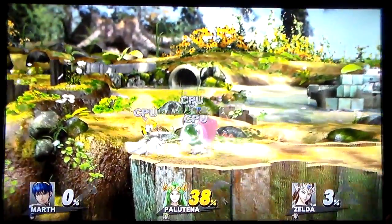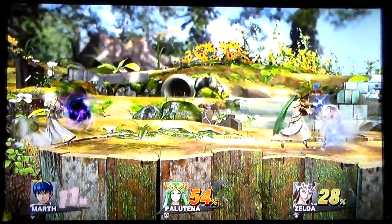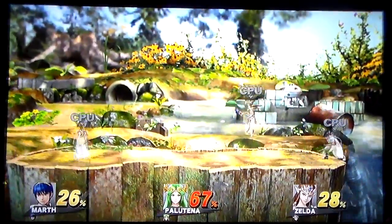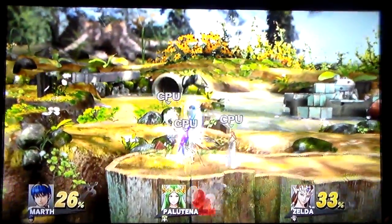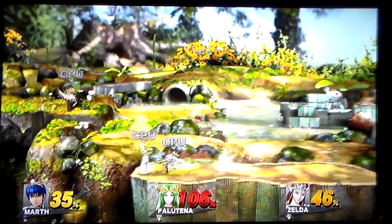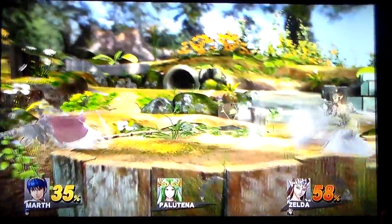So it is still pretty even: Palutena at 38, Zelda at 54, Marth at 8. Here comes the Phantom from Zelda — does miss. The cold from Palutena connects with Zelda — why am I saying Peach? Peach is far down the line. The side smash by Marth takes out Palutena, down to Marth and Zelda. Missing the Din's Fire.